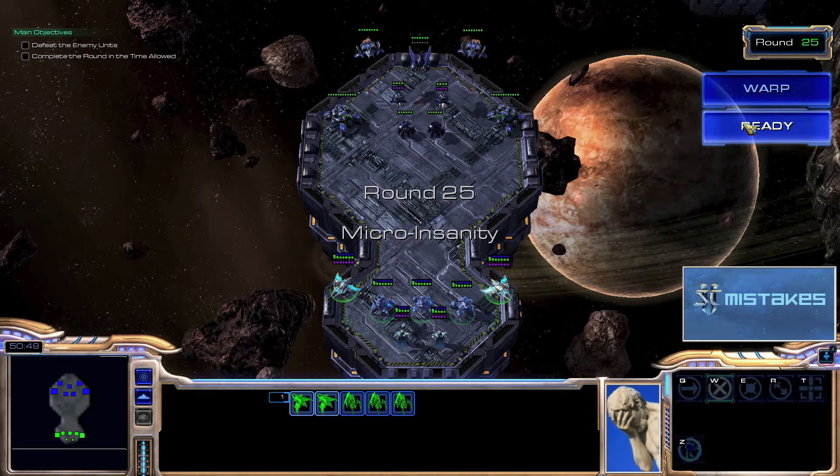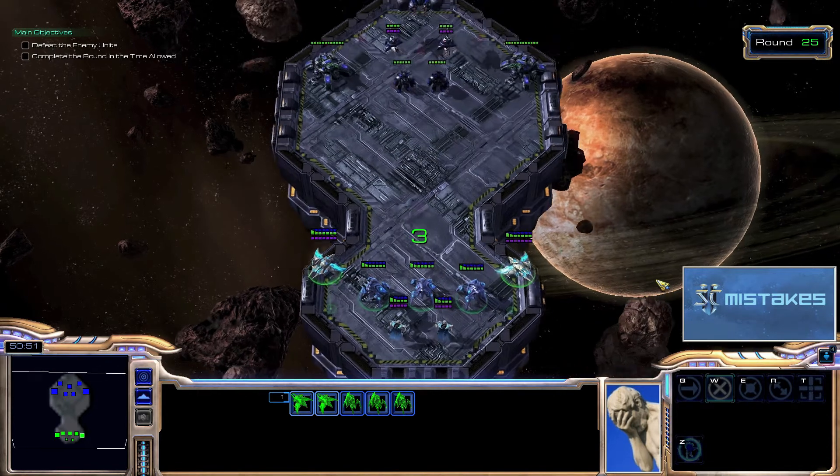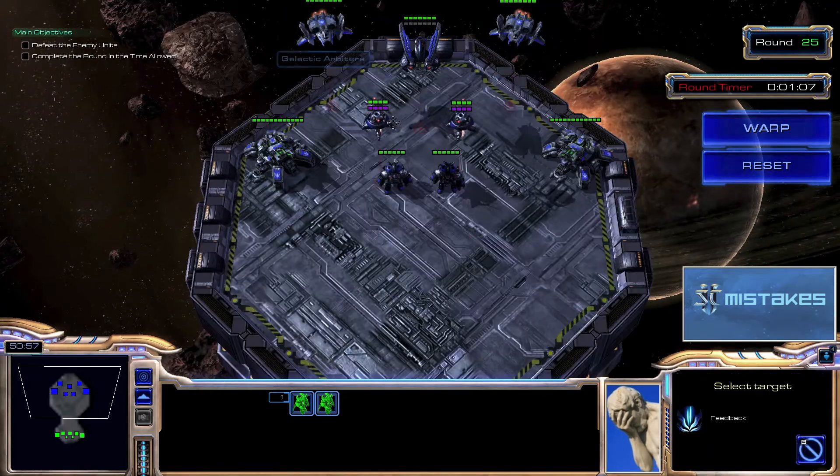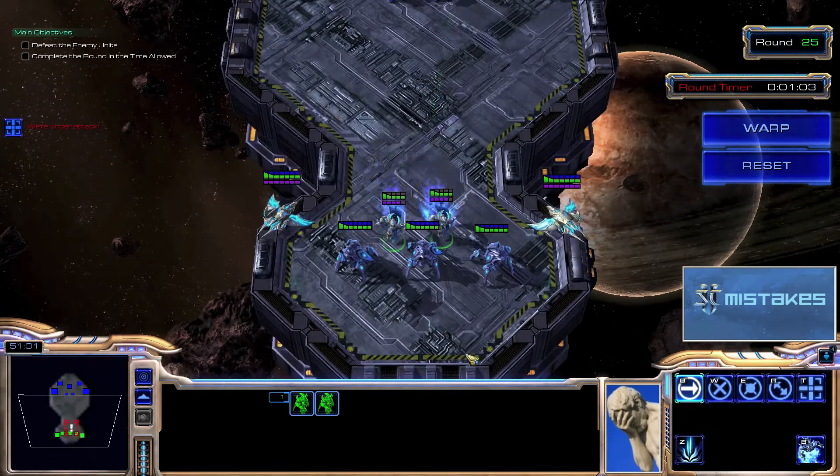Alright, select the main part of your army, hit the ready button. Now we're going to hit hold position. My Templars are going to feedback, feedback, and run back — all the way back.